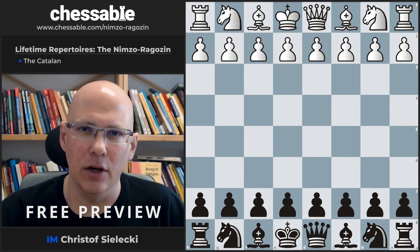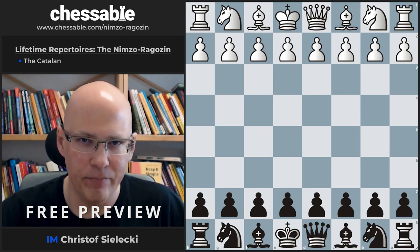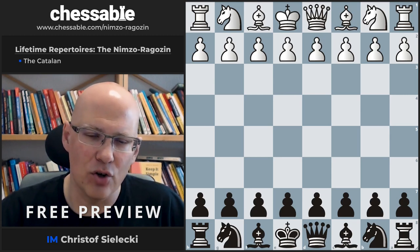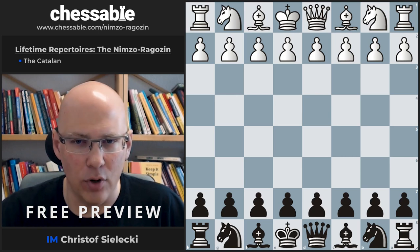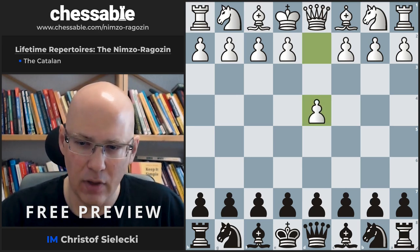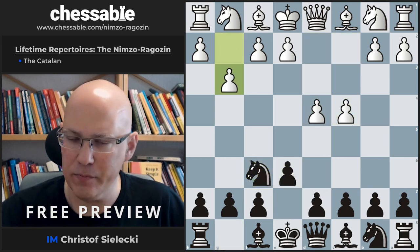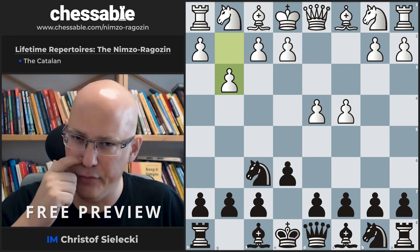Hello and welcome to this video. In this video we will be talking about the repertoire choice against the Catalan. The Catalan is a combination of the moves d4, c4, and g3. A typical way for white to play would be like this, or play g3 on the fourth move.